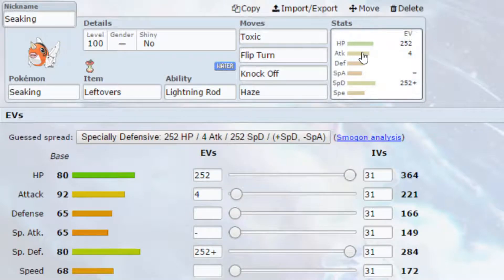The second set is more of a supportive set. We have Knock Off to remove items, since Pokemon become a lot less threatening without them. Lightning Rod gives your team an Electric-type immunity, which covers one of Seaking's weaknesses. We've got Leftovers for passive healing. Toxic is here to rack up damage over time and stop set-up sweepers — either they won't set up as much as planned, or they'll be stuck on a timer and faint before knocking out all your Pokemon.